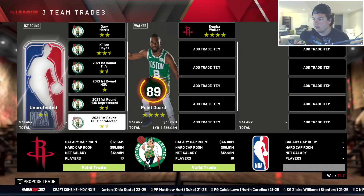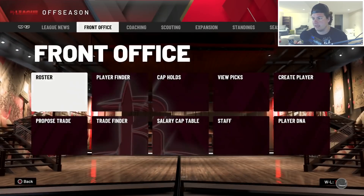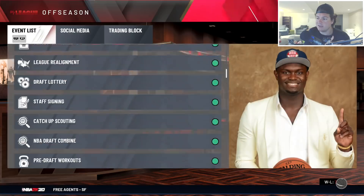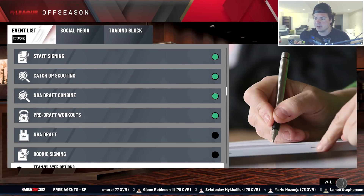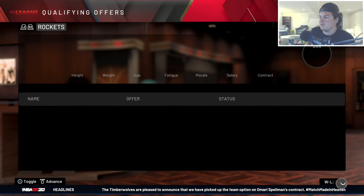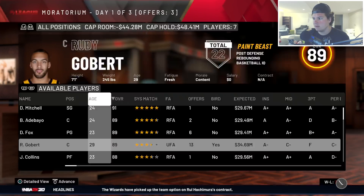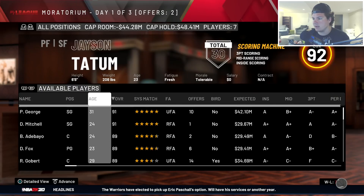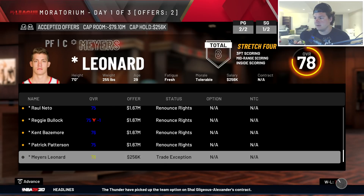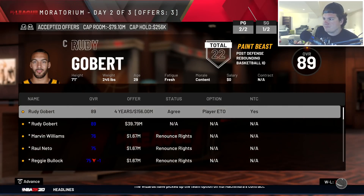I want to upgrade the point guard position. Trying to get Kemba Walker from the Celtics - I don't want to trade Killian Hayes but I do want to win a championship. I'll go ahead and toss pick four in, and they accept. It's a little bit of an overpay but we're getting an all-star point guard so I can't complain too much. We still have the 29th overall pick and two future seconds. Michael Porter Jr. and Robert Williams are coming back on qualifying offers.